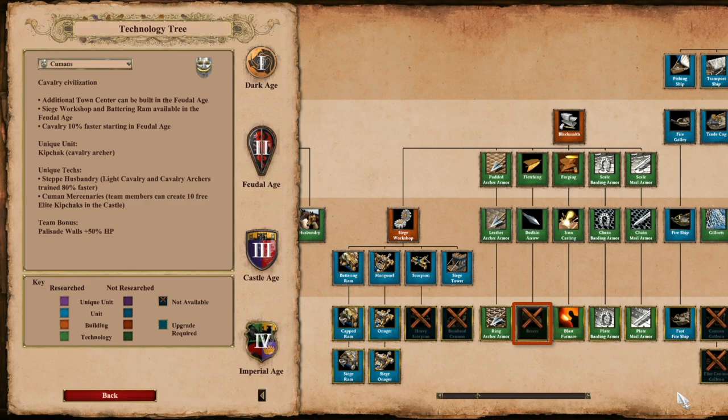This also means their water game will be less than stellar, as their Galleons will lack that crucial Bracer upgrade. They do get Fast Fire Ship, but with lack of Cannon Galleon and Heavy Demolition Ship, this is not the civ you want to have in a long drawn-out water battle.